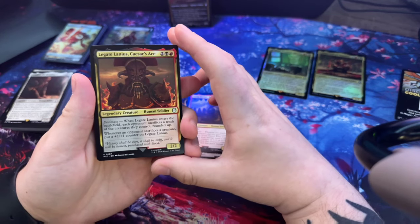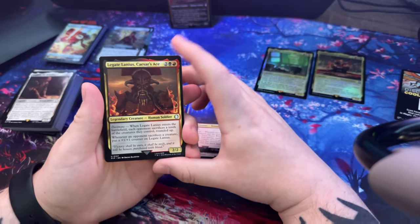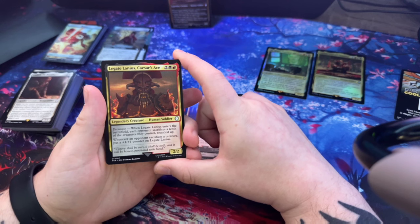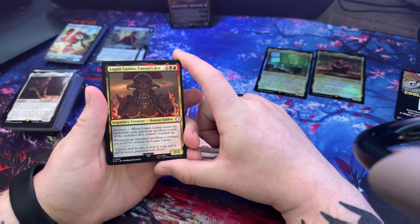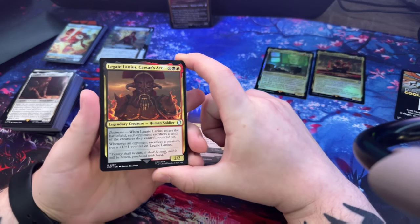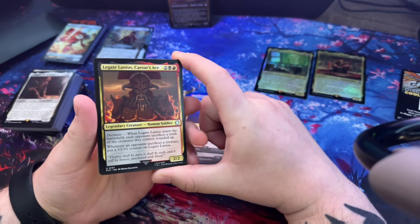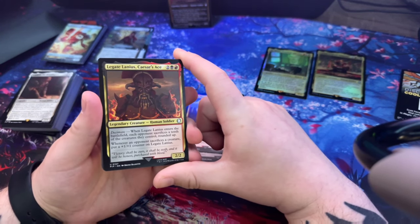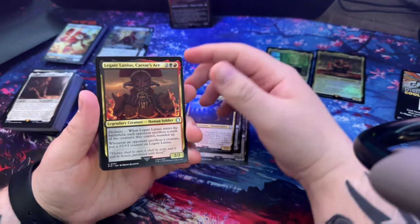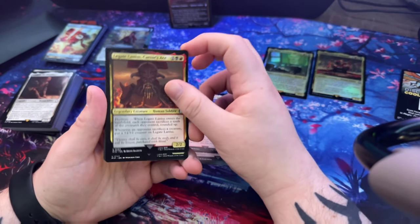Legate Lanius - I remember this guy from towards the end. Caesar's ace. When Legate Lanius enters the battlefield, each opponent sacrifices a tenth of the creatures they control, rounded up. Whenever an opponent sacrifices a creature, put a +1/+1 counter on Legate Lanius.